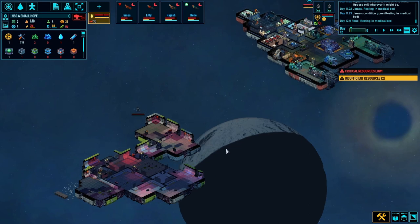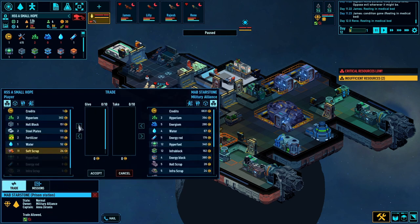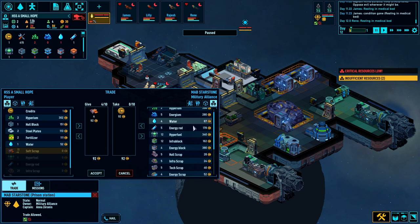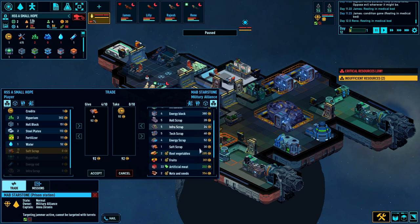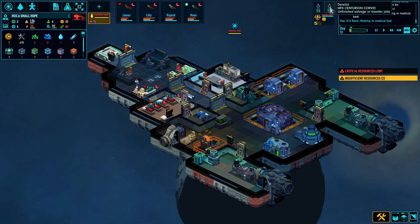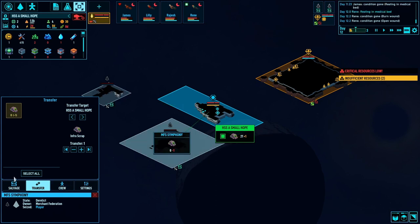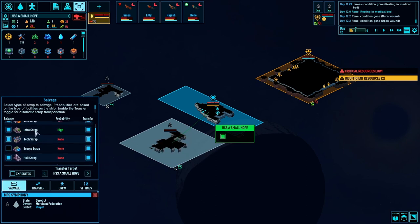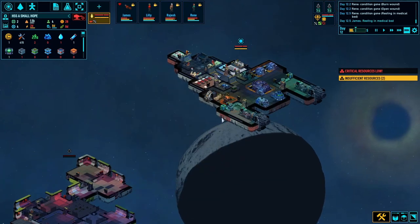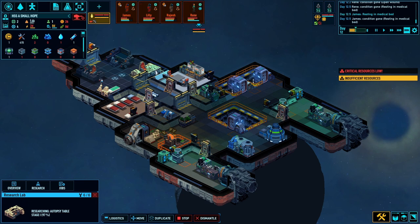We've got a bit more scrap now. Let's see if we can do some trade at the military station. I've got some soft scrap - they'll only take four of them, gives me 42 credits which isn't great. Might as well wait until we've got all the scrap. There's some infra scrap on that one - I need that, and I can sell it for a bit of cash. The grow bed is at 63%, a little bit more food. The autopsy table is nearly done now.